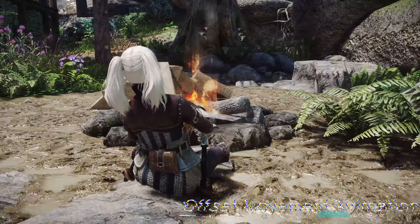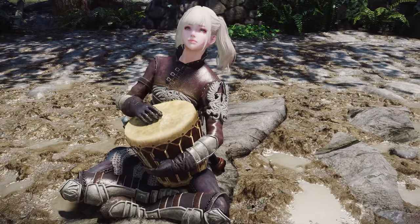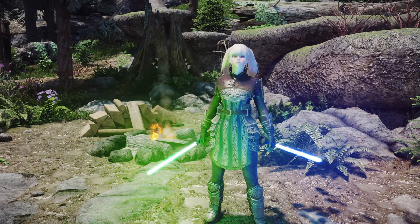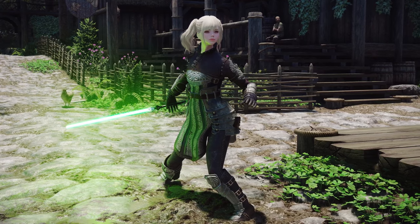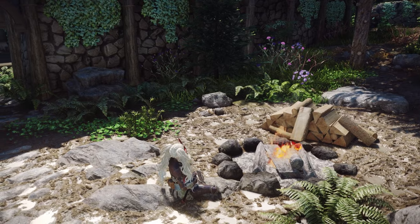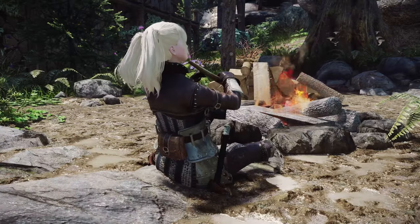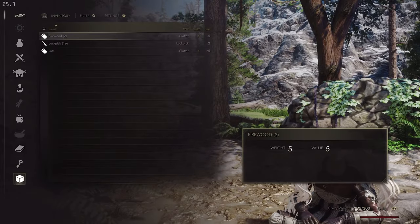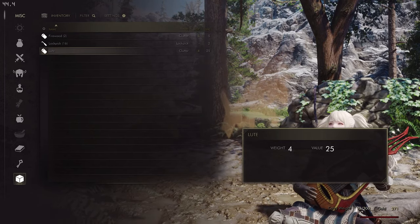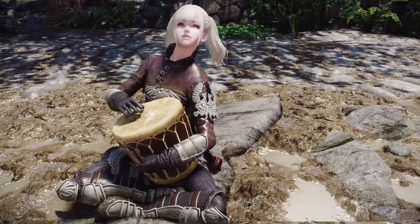Next up is the Offset Movement Animation. This mod is a MODIS resource ARC framework that enables movement by blending animations with other existing animations. For example, it can be mixed with animations such as drawing a weapon, combat stance, sneaking, jumping, sitting, and more. Although it has been released for about two months, it possesses quite important features. Currently, it supports features related to Skyrim's Got Talent, allowing you to sit by a campfire and play an instrument. Moreover, it's worth noting that other mods based on this may also be released in the future.